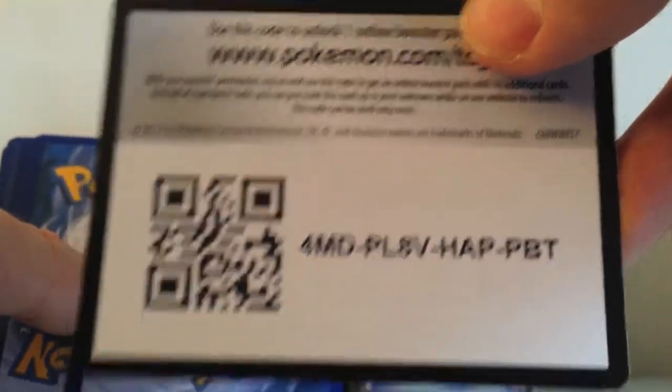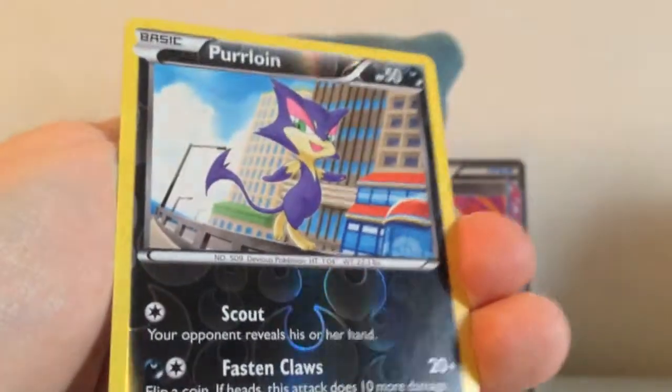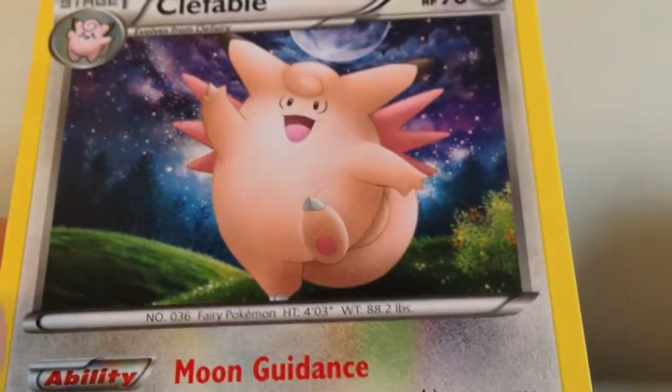Last pack — Small Axe pack. I'm gonna give away a code right now; pause the video, write it down, and let me know if you're the one that gets to redeem it. We got Watchog, Liepard, Lampent, Swinub, Scraggy, Foongus, Wynaut, Koffing, Reverse Holo Purrloin, and a Clefable Rare — should be Holo. Let me get really close up on that. I like the artwork. There we go. That's really, really nice.